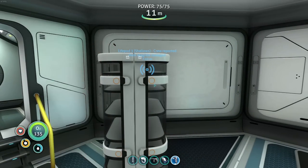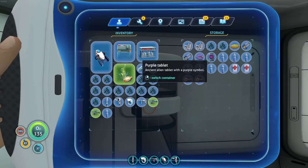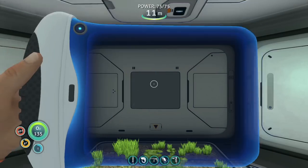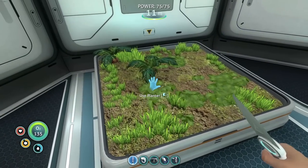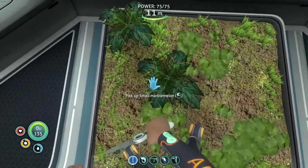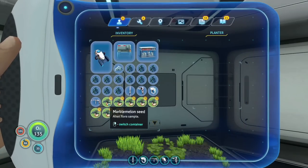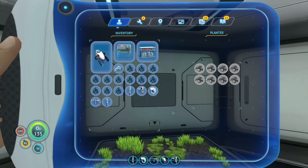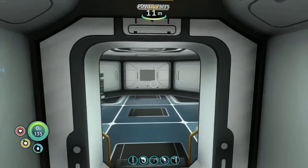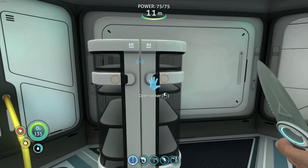I want a couple of grow beds — one right there, and another one right here. That looks pretty good. Let's go grab our seeds and start planting. We need to cut these — there we go, now we have seeds. Use the planter, and let's plant our marble melon seeds. These will give us food, and will be a more reliable source until we get the actual water filtration machine.